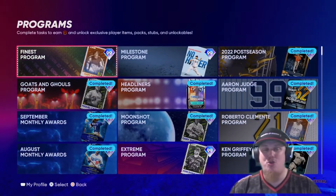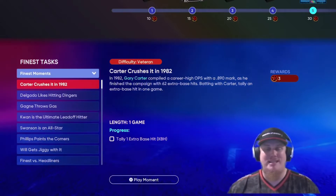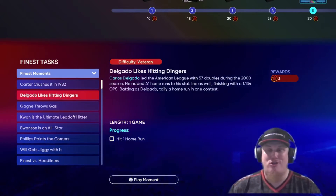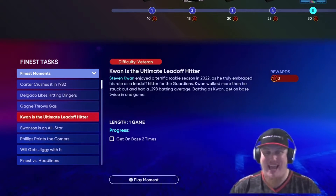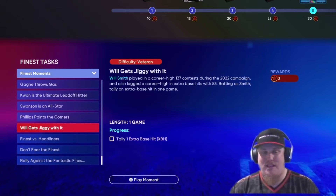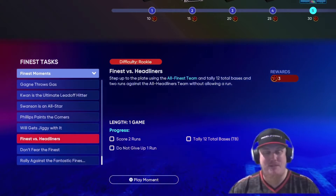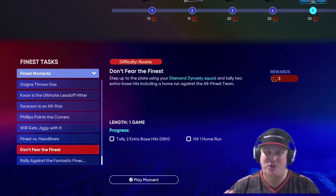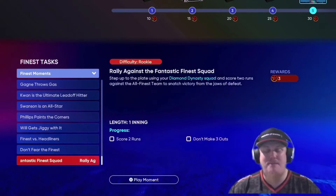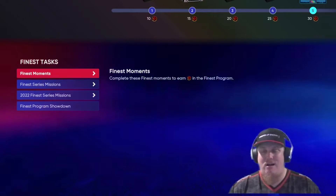We have a new Finest program and first and foremost there are 10 moments to knock out. You're going to take on the likes of Gary Carter, Carlos Delgado, Eric Gagne, Steven Kwan, Dansby Swanson, Evan Phillips, and Will Smith, and then take on some All Finest teams and All Headliners teams using your Diamond Dynasty squad. All 10 are three-star moments, giving you a chance to earn 30 free stars on this reward path.